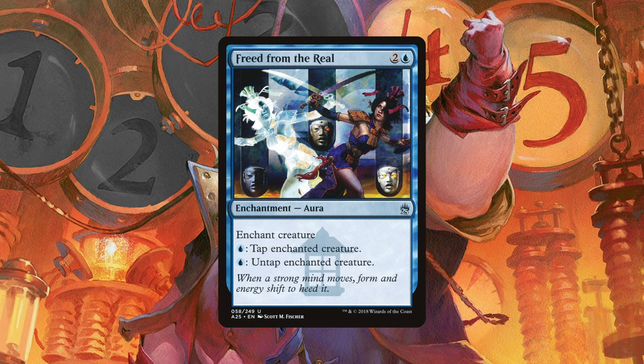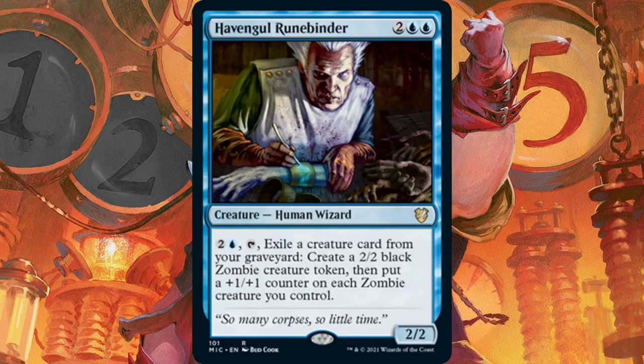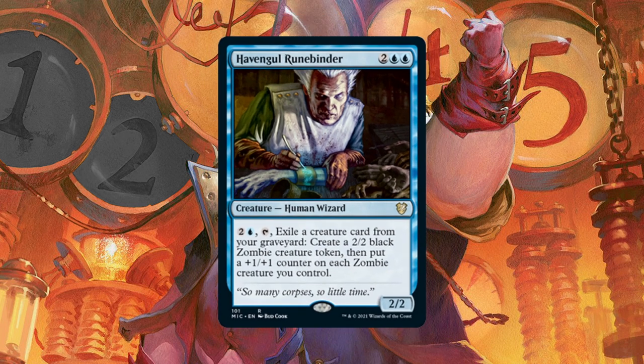At number 3, we have a card that lets us utilize our graveyard — Haven Ghoul Runebinder. Pay 3, tap the Runebinder, and exile a creature card from your graveyard to create a zombie. Unfortunately that zombie is just a 2/2, but we also get to put a +1/+1 counter on each of our zombies when we do this, making our zombie air force even more fearsome than it already was.